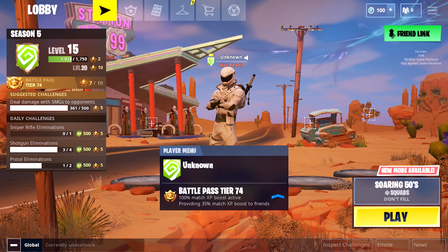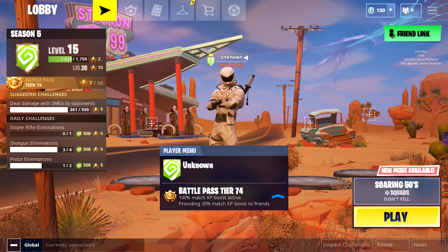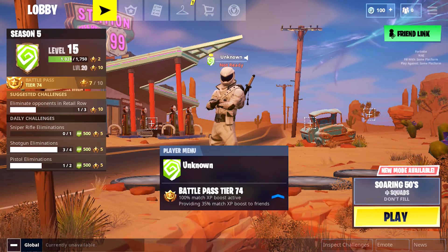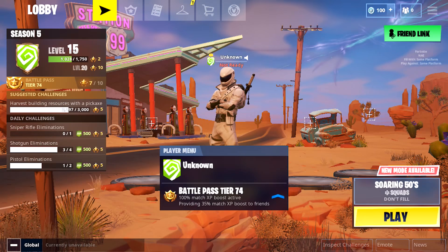You can still get this to this day. All you've got to do is purchase Save the World from Fortnite, and then get a win to be able to get the founders umbrella. That's it, and you're golden. Still to this day, one of the rarest items in the game.